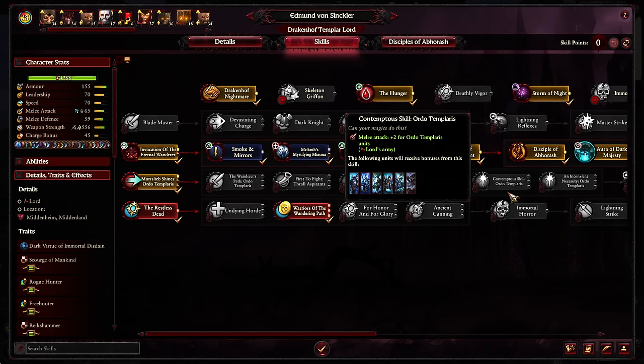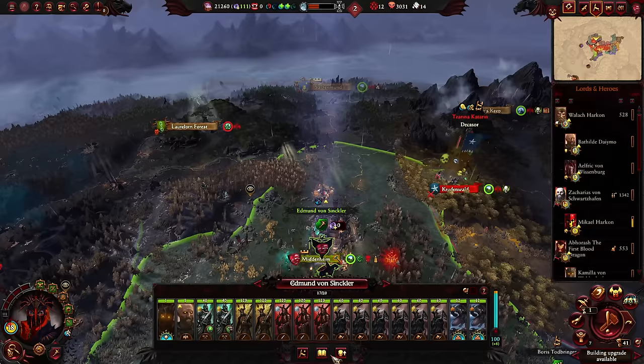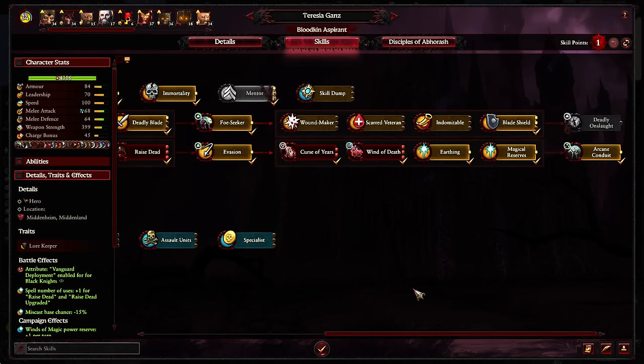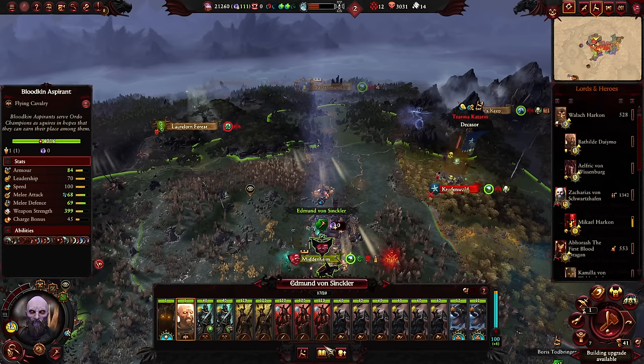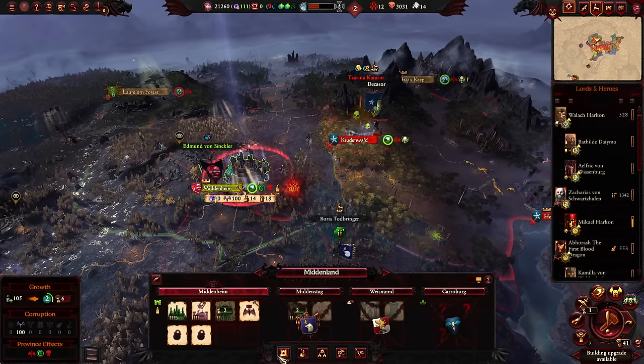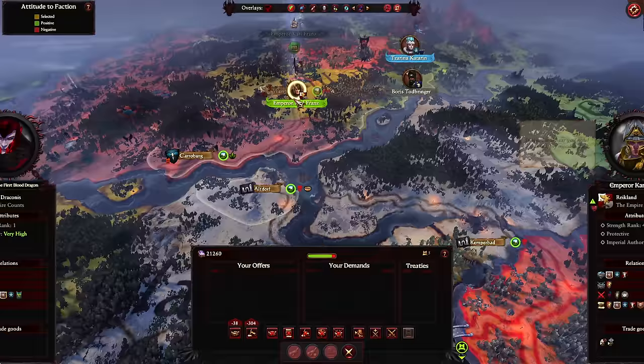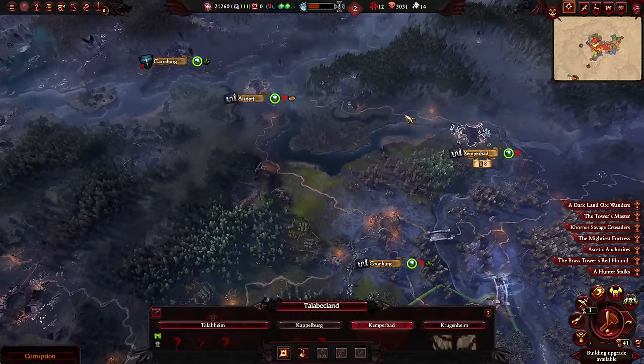We'll also buff the various Grave Guard in this army since that's what we'll want anyway. Edmund, we're going to send you into another fight — Blade Shield for you, Teresia. As for who to attack: we could hit Karl but then Middenheim would be in danger from Serena Catran, though the likelihood of her destroying it is fairly low.